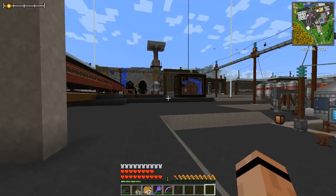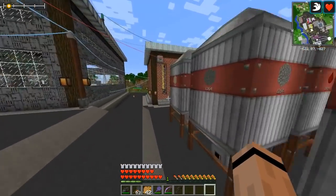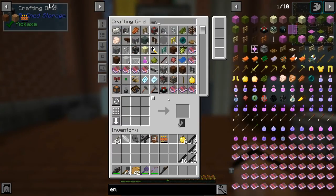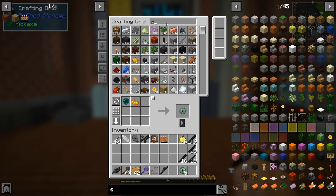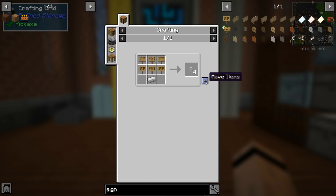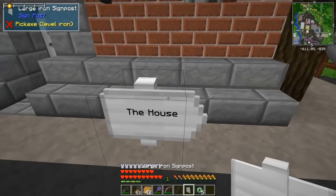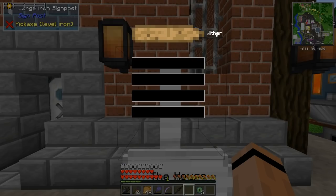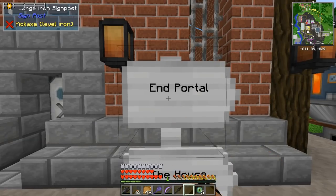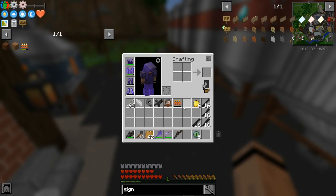I'm gonna need some Eyes of Ender, and I'm gonna need to teleport. Let me put a sign up. I think we said we needed five, and I got six ender pearls, so that should work out fine. Let's take five of these. I want a new sign — let's get an iron sign. I put an End Portal sign up — that's what we'll put here. We should probably add more signs going everywhere.